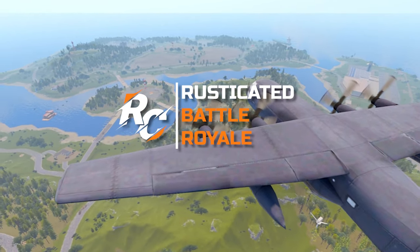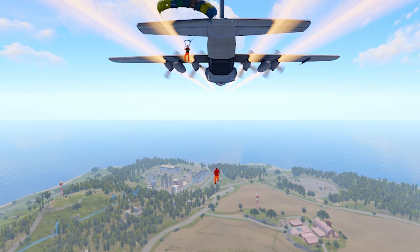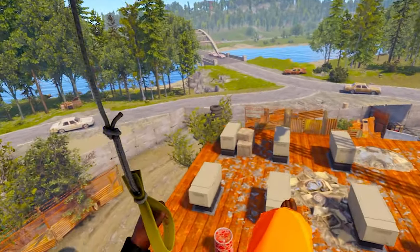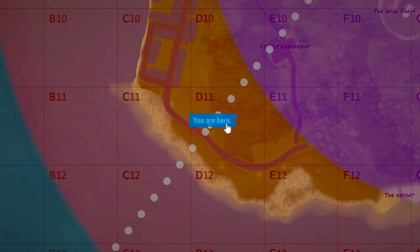Battle Royale in Rust. Rusticated has added a new Battle Royale mode to our suite of minigames. Just like classic Battle Royale games, everyone starts on a plane and is free to drop anywhere on the entirely custom map with high-tier loot areas, custom monuments, and a shrinking storm.